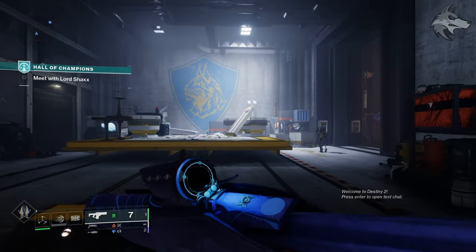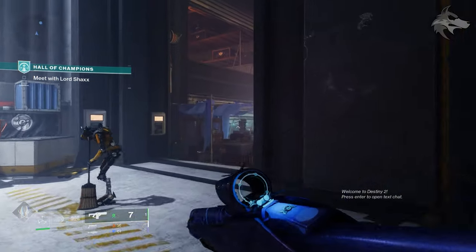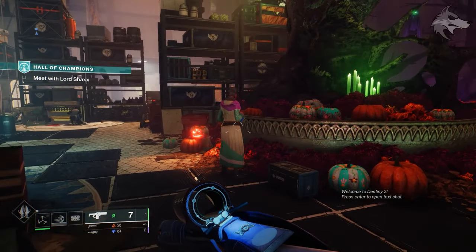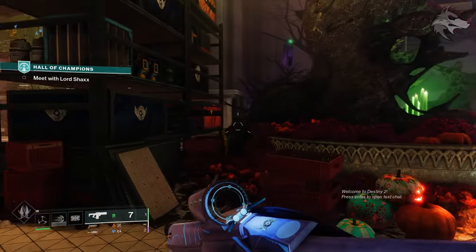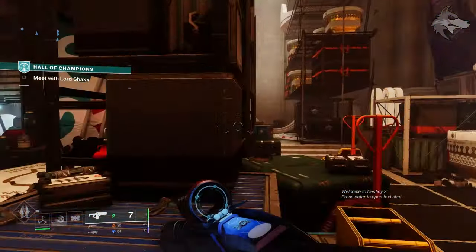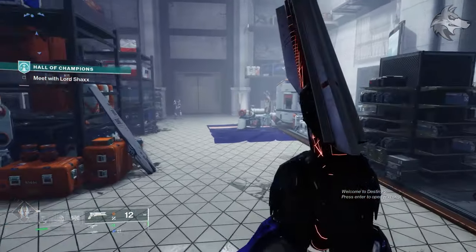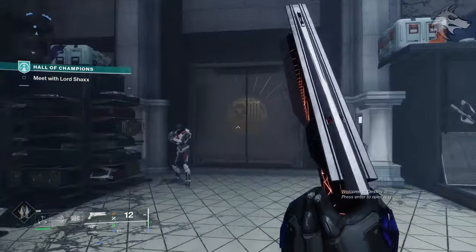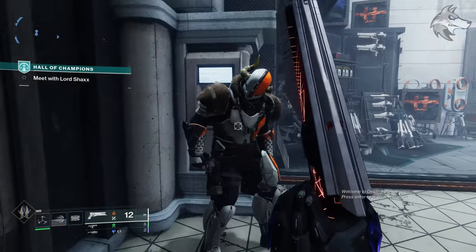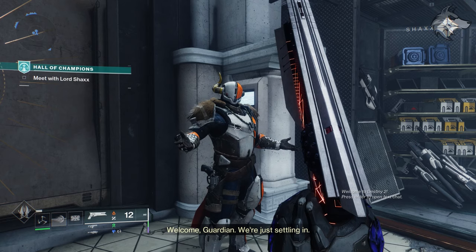As we get into the game, we immediately get dropped into the new social hub for Into the Light and need to meet with Lord Shaxx. I'm not going to go into too much depth on that since it's something everyone will have to do — it could be a spoiler of sorts — but that's how Into the Light kicks off. Shaxx will give us the details we need. Let us know if you're diving in for Into the Light this week.